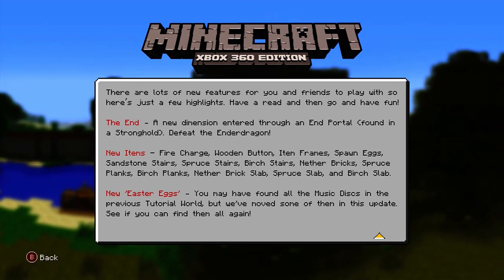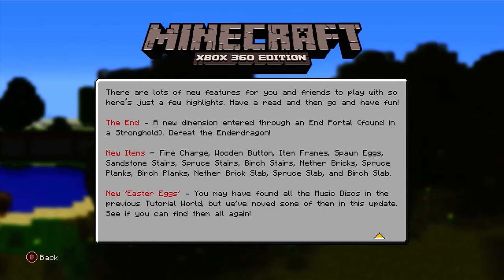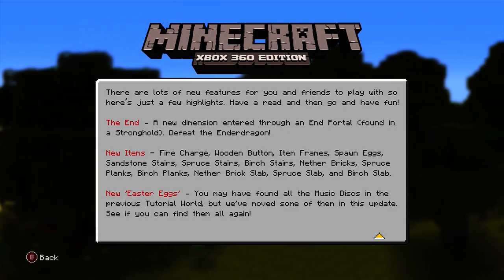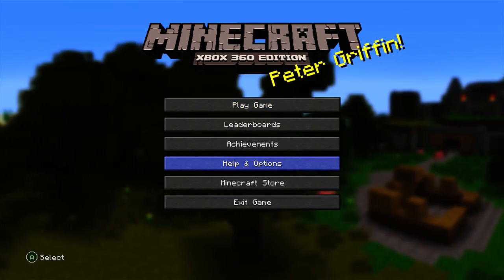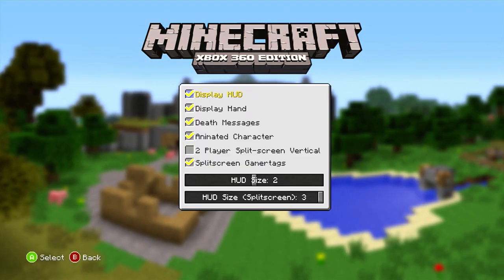New items listed in this update: fire charge, wooden buttons, item frames, spawn eggs, sandstone stairs, spruce stairs, birch stairs, nether bricks, spruce planks, birch planks, nether brick slabs, spruce slabs, and birch slabs. That goes to show how old this is. I remember the bedrock fog — that's some crazy thing that happened.